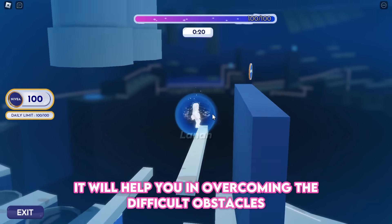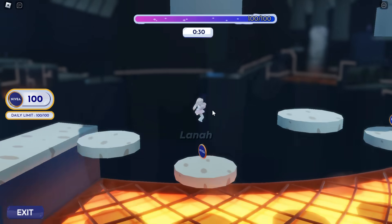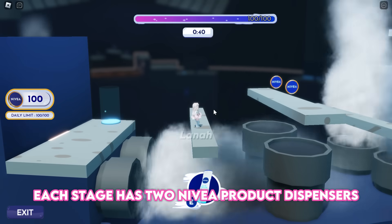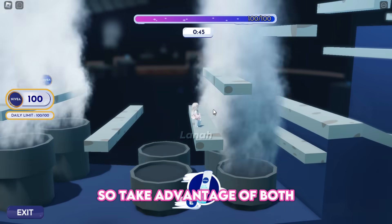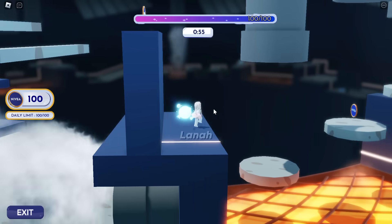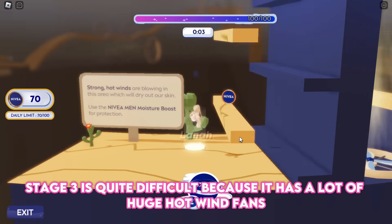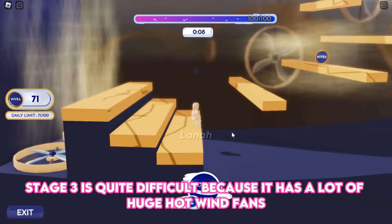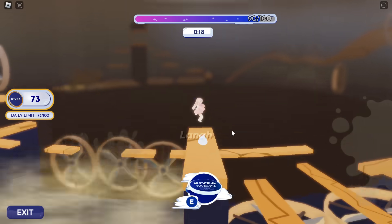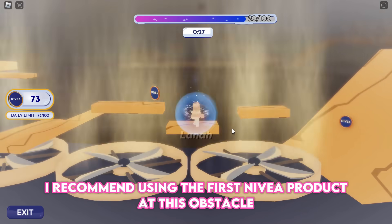Each stage is more challenging than the previous one, yet they are not too difficult or long. Don't forget to use the product — it will help you overcome difficult obstacles. Each stage has two Nivea product dispensers, so take advantage of both. Stage three is quite difficult because it has a lot of huge hot-wing fans — I recommend using the first Nivea product at that obstacle.